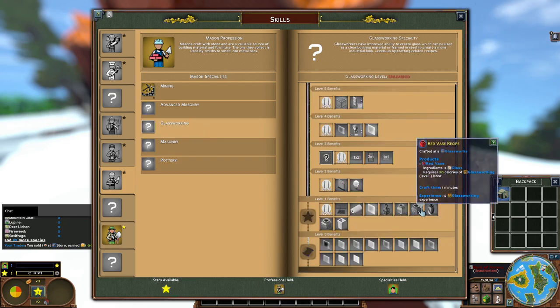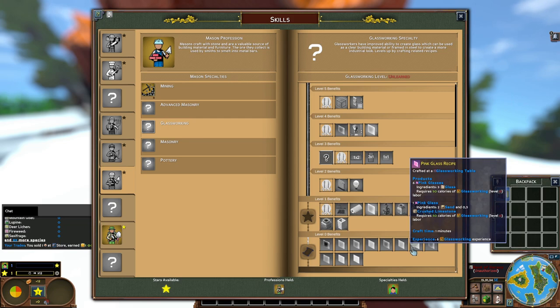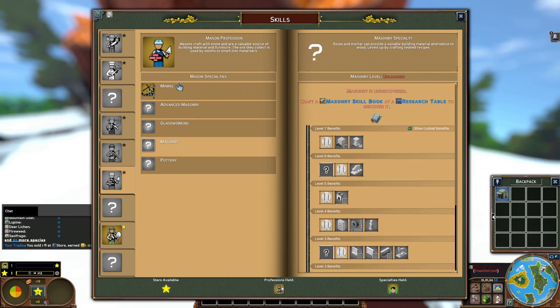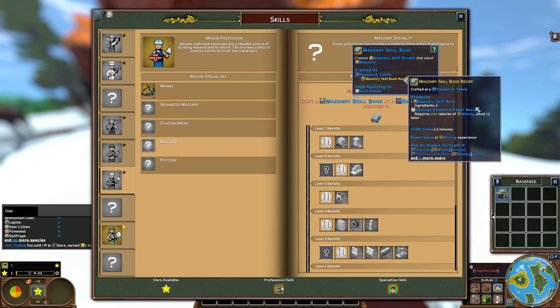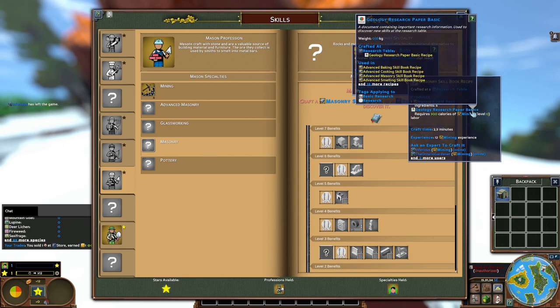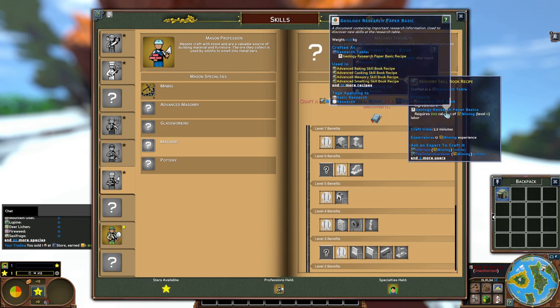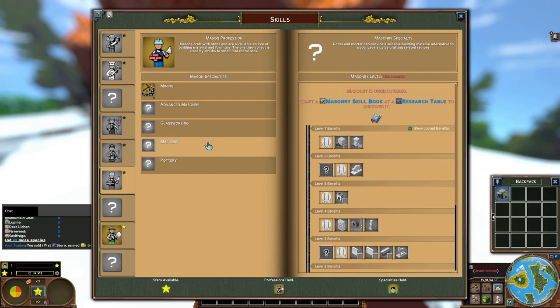I also like glass because it has new things — different vases, and with the different mod packs you can have different colored glass. So glass would be nice. We're going to do masonry first, then mining. We have to make a masonry skill book first, which requires geology basics — six of those. The recipe is basically just stone: 15 rocks of any type. So 15 times 6 means we need 90 rocks to get six geology basics, and that's what we need to get the mason book.